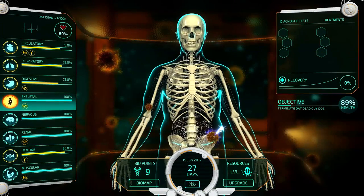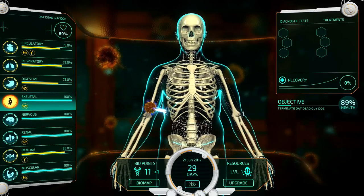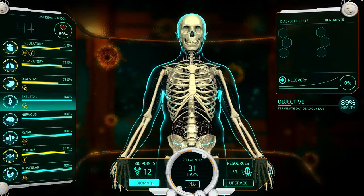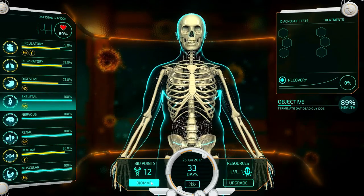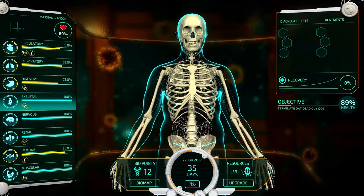He hasn't gone to the doctor yet, which is a good thing. Once he goes to the doctor, he'll start to get things that counteract all the terrible things I'm trying to do to him. So with 12 bio points, I'm going to save up and get him that way. We'll go after the next little burst of points — pop out of his organs, little spiky balls.